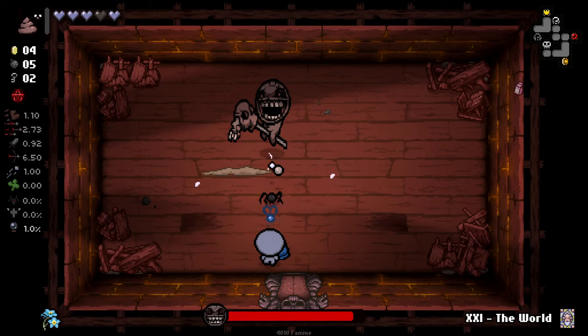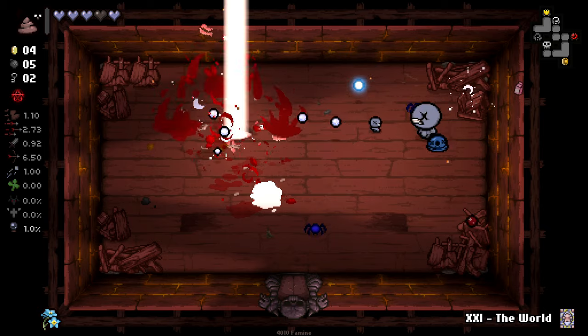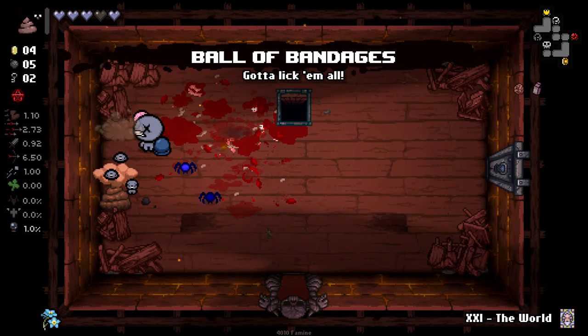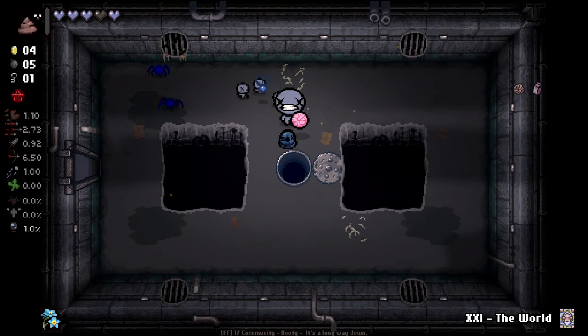I kind of like the fact that we didn't get a first-room item, because it means we're not super overpowered even though Pink Milk is a very powerful item — we've not got any extra items really. We'll go to the alt path here, because why not?